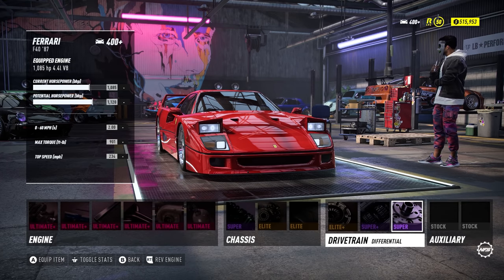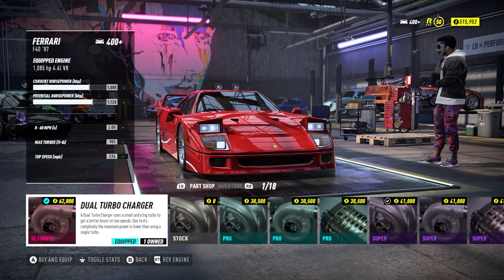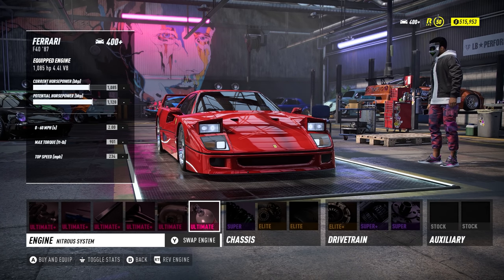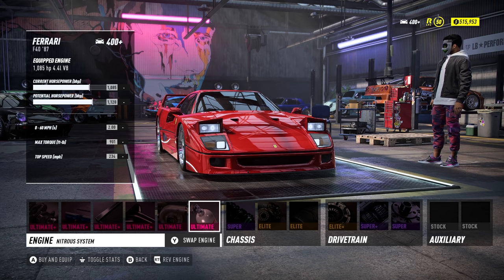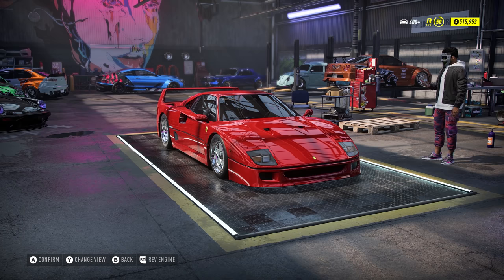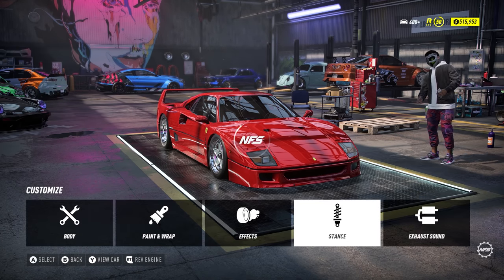A 2.2 second 0-60 is not too bad at all. So that is the performance part of the video done — 0-60 two seconds, that is pretty impressive. Top speed 234 miles an hour and max horsepower 1085. Let's bring this car right down, slam it.